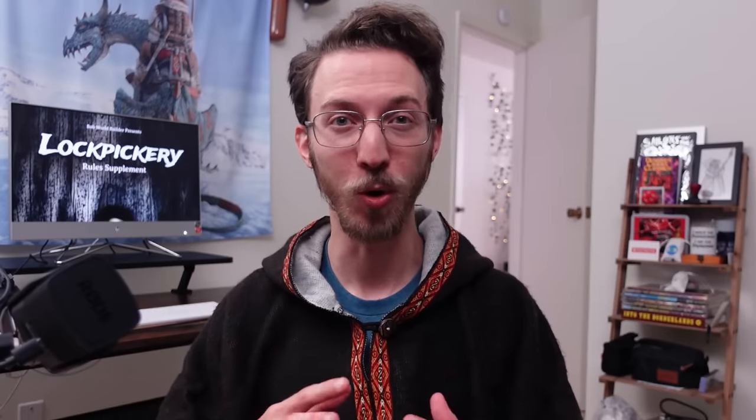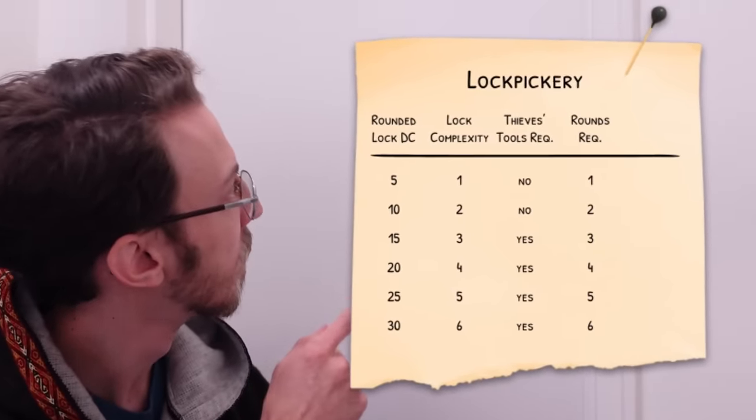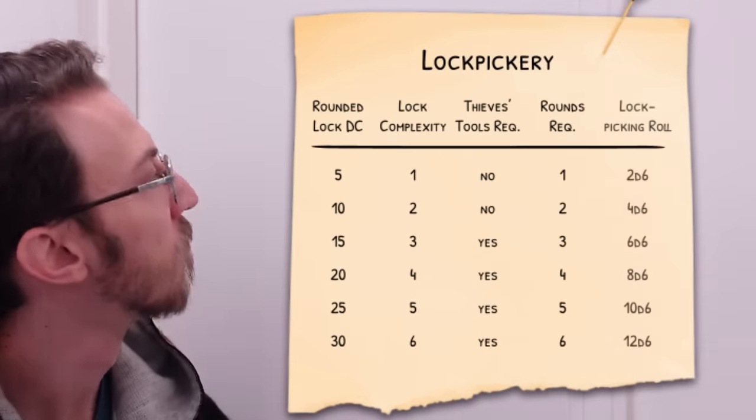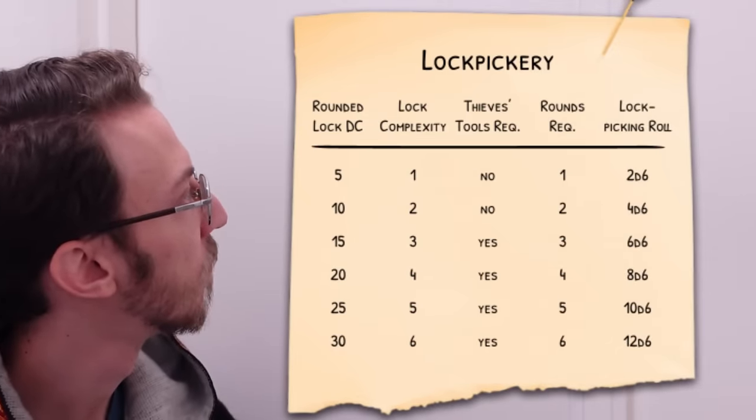Finally, the lockpicking roll! This is also determined by the lock's complexity, where each level of complexity adds 2d6 to this dice pool style roll. Meaning, to open our DC 15 lock with a complexity of 3, we need thieves tools, 3 rounds of time, and a roll of 6d6.